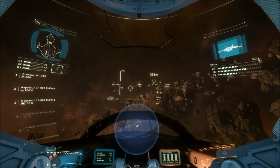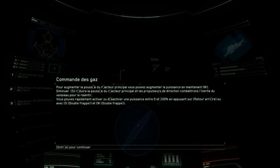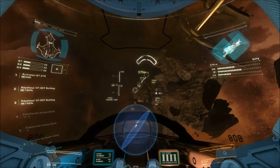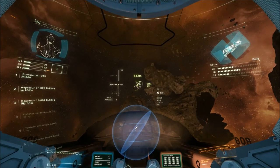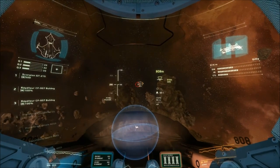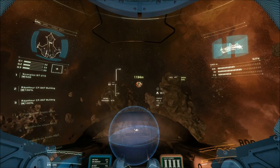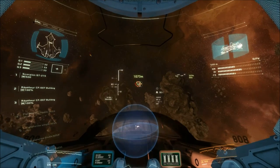You seem to be able to handle your ship, so let's see if you can handle a bit of combat. Check your radar — you should have a contact. Don't worry, it's just a training drone. It handles just like the real thing, but its weapons are less than lethal. That said, they still pack a punch, so try not to take any hits if you don't have to.